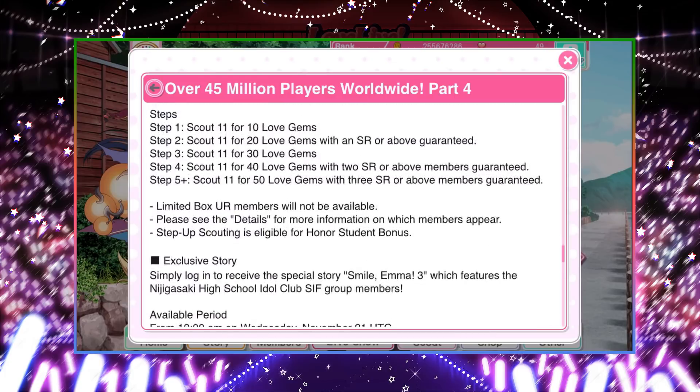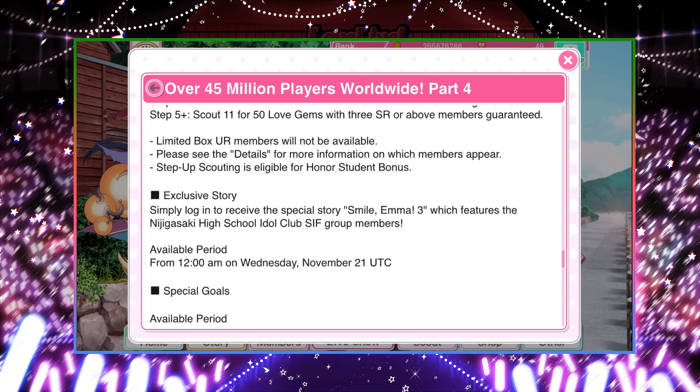The last three steps are more standard. Step three isn't worth it — thirty gems to scout eleven with no guarantee. Step four is forty gems for eleven with two SRs guaranteed, but still not that worth it. Step five is three SRs guaranteed, and since it has a plus it'll likely be guaranteed three SR members per fifty gems. That actually isn't worth it — you'd much rather have the SSR guarantee they normally have for this kind of step-up. In terms of game logic, one SSR is equivalent to five SRs based on sticker equivalency. Overall: do steps one and two if you can; steps three, four, and five-plus just aren't as worth it.